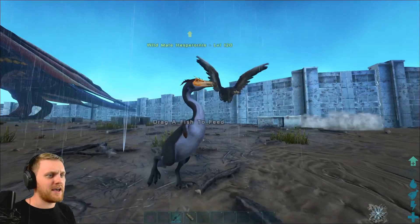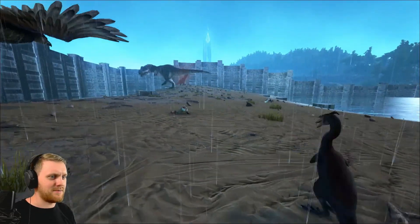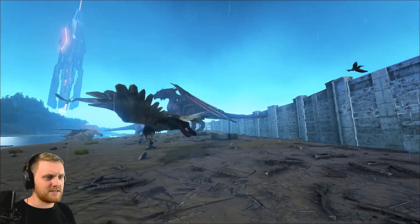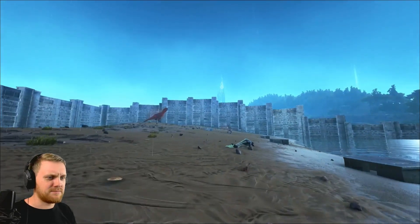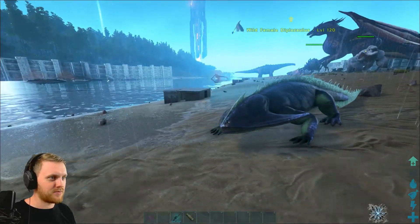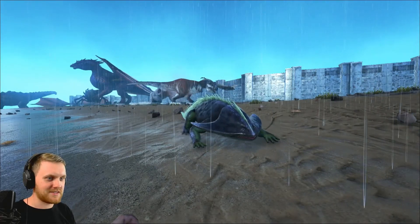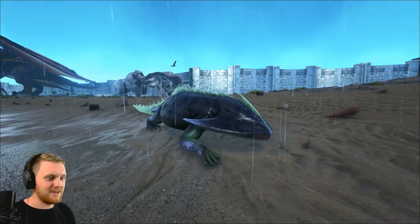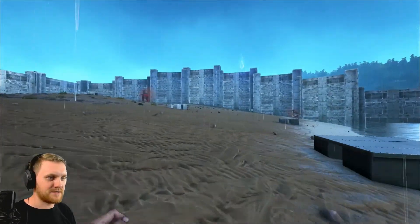This little fella — a Hesperonis — just chilling out. He doesn't care what's going on, he's not bothered. The dragon still passive in his majesty. Oh this little dude — a Diplocalus — just chilling out on the beach, being his ugly self. He's got nothing to prove to anyone, he's accepted his fate. He's going to go chill out in the water.